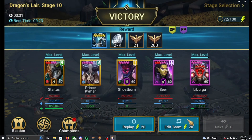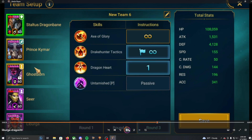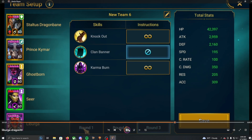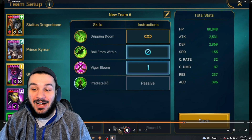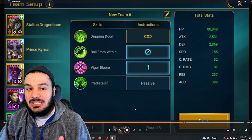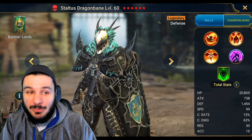Let's go over the team speeds in case you want to replicate this: 155 speed on Staltus — that's the AI setup — 305 speed for Kymar, Ghostborn at 242 speed, Seer at 195 with a ton of crit damage — you don't need that much crit damage by any means, but this is a crazy Seer build. The last champion is at 155 speed, and as we saw in the video, they're using stone skin gear for that extra layer of protection to ensure survival.